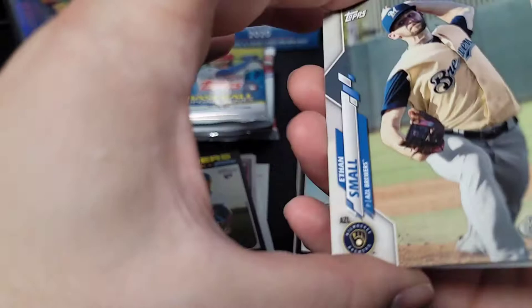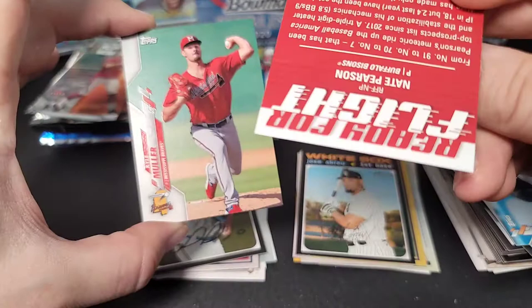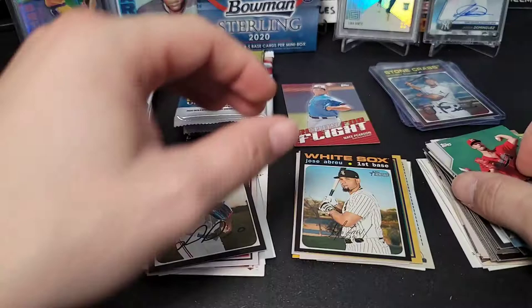Next pack: 2020 Pro Debut hobby pack. We get Ethan Small, Adam Hall, Gunnar Henderson, Nate Pearson — he's actually a rookie this year — Cole Winn, José Cantillo, Daniel Lynch, and MacKenzie Gore. Not a bad pack. Nate Pearson is another pitcher worth noting.